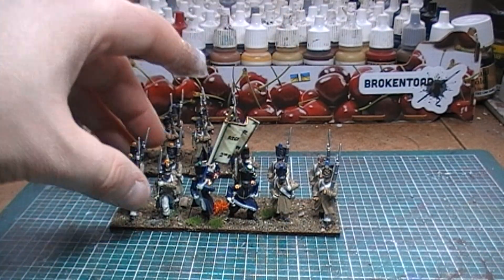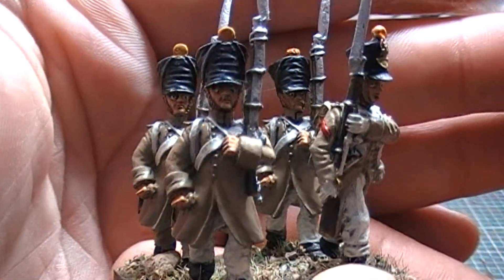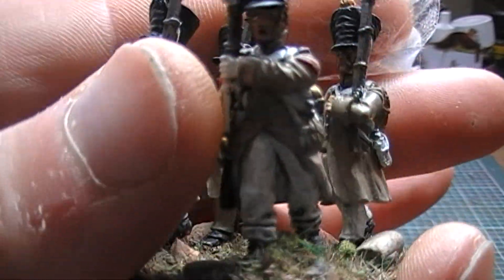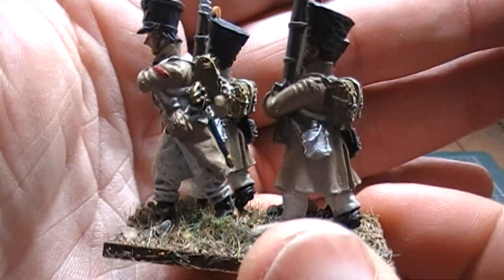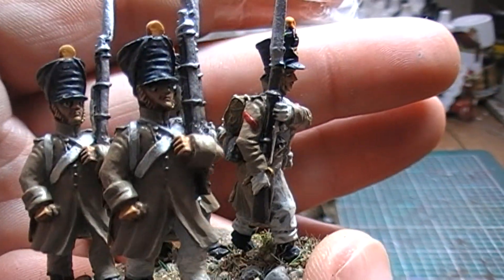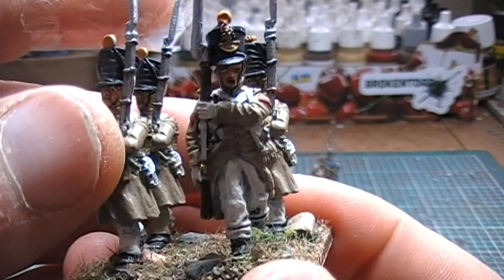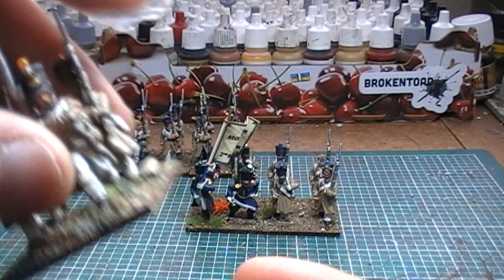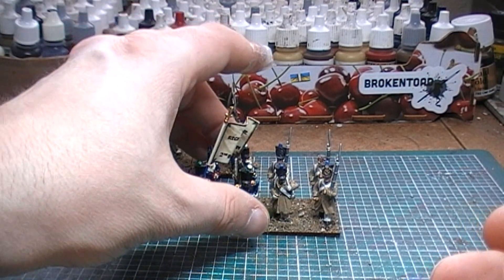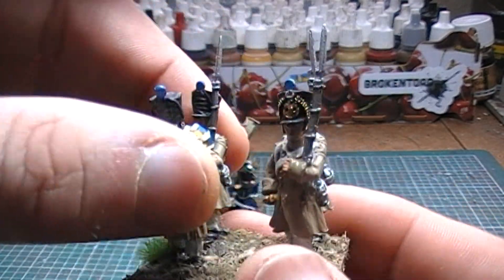Next up the NCO stand, or the third company. We have three Front Rank figures and one Calpe sergeant, swapped in literally because he's a sergeant figure. I can't quite remember what I did with the actual Front Rank sergeant figure — I'm sure I got it, but maybe I was missing the sergeant figure as well.